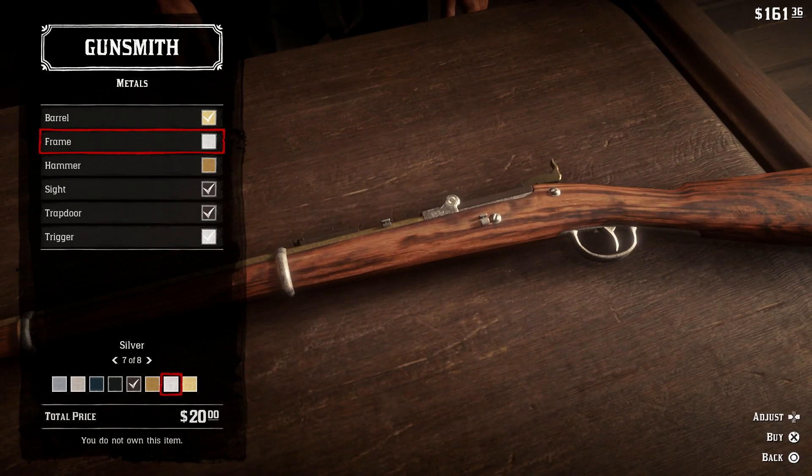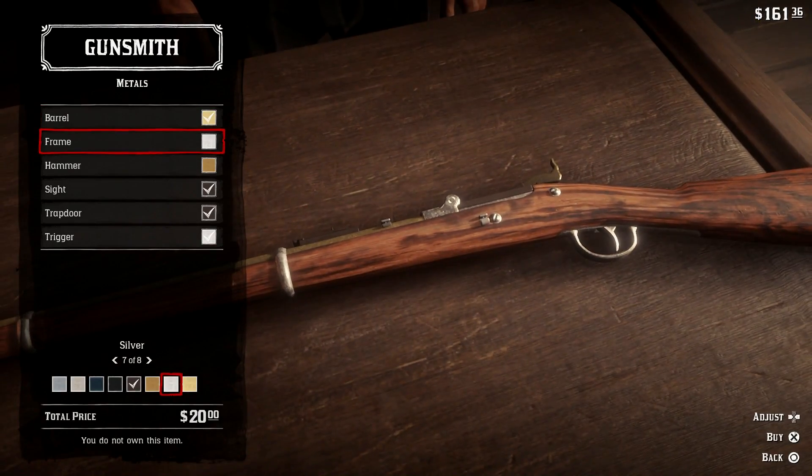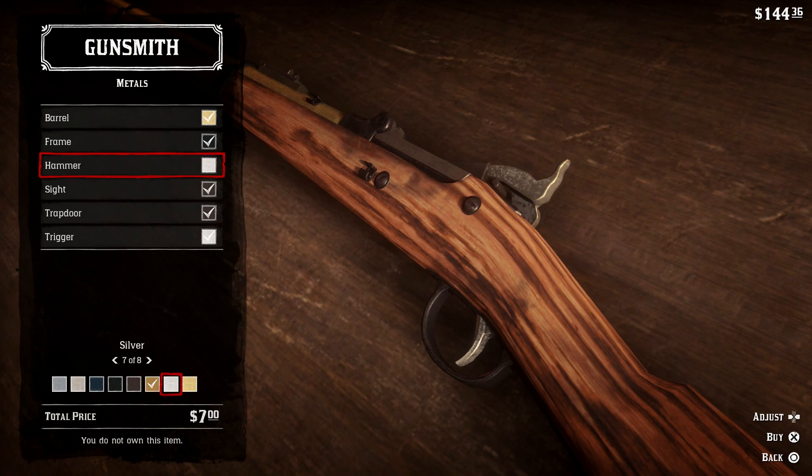I've got this rifle here in Valentine and I just put a gold barrel on it. I wanted something a little bit unique. For the frame, I'll probably go with blackened steel — I'm not trying to make this a really big golden gun or anything like that. For the hammer, this is kind of like car customizations but for weapons, which could be a new feature to cover in my videos.